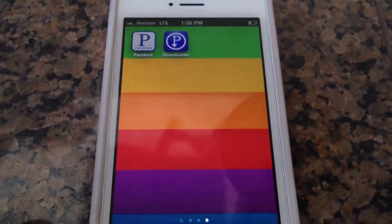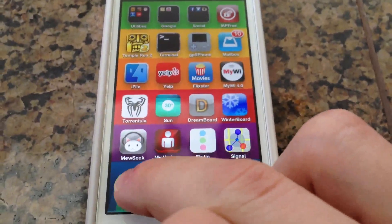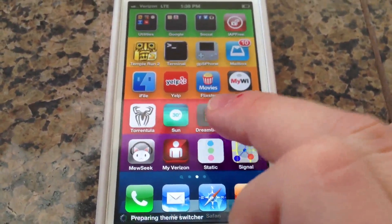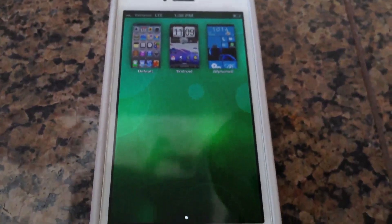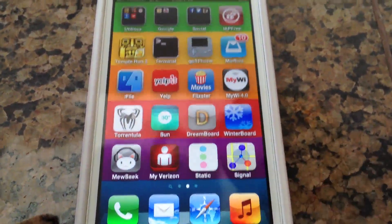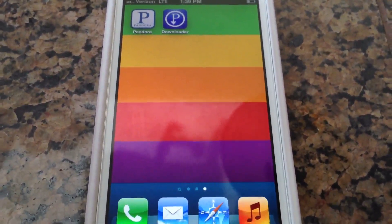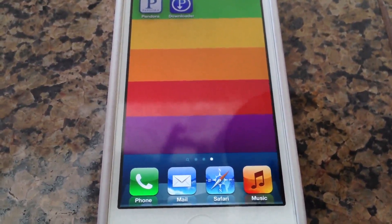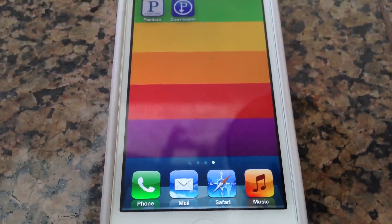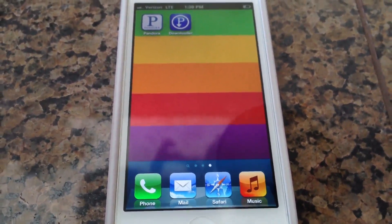So just a review of what I showed you guys: you're going to have Auxo, which is the multitasker; Music, the free music downloader; Signal; Dreamboard with the IW Phone 8 theme that makes your phone look like a Windows 8 phone; and the Pandora downloader. Those are the top five apps I've found a month after the jailbreak. Let me know what you think, post some comments below. If you've got questions about other tweaks you'd like to see, leave that in the comments. Follow me on Twitter at IJBUpdates. Thanks for watching, please subscribe.